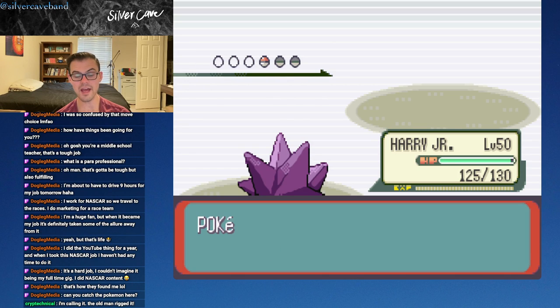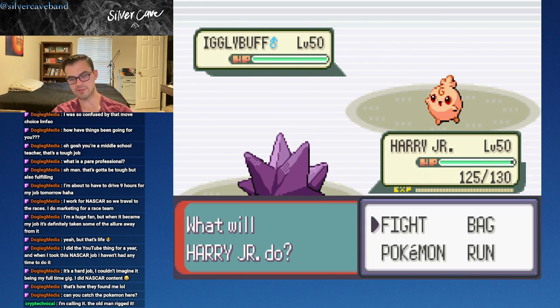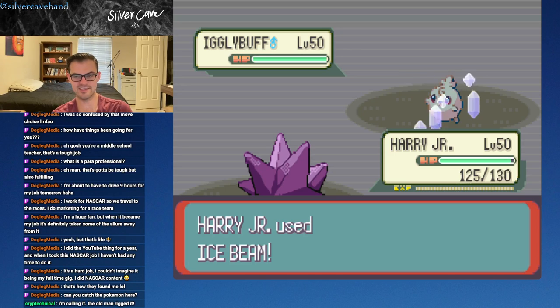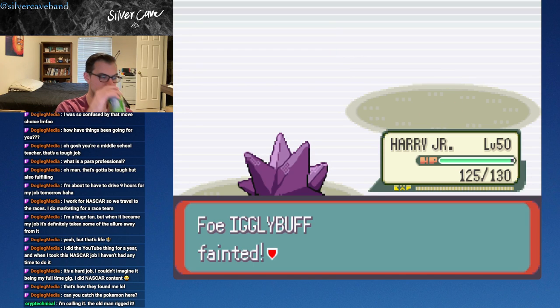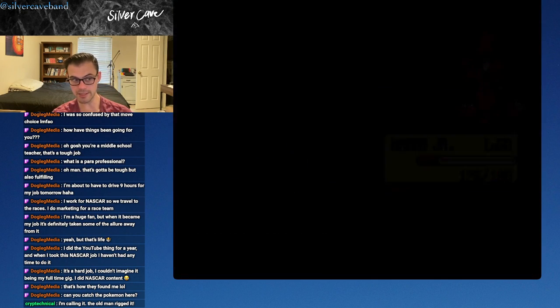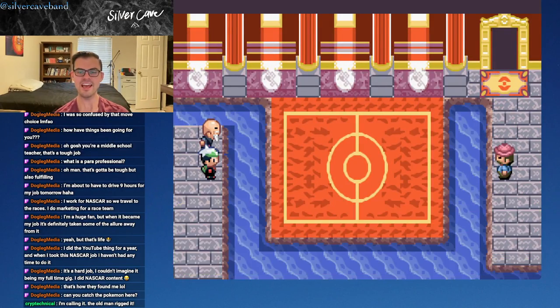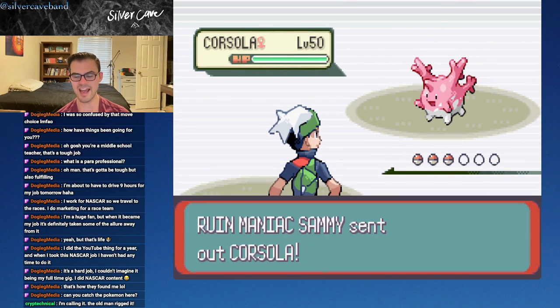The old man probably did rig it — we get two straight paralysis hits, we get taken out by the Wobbuffet, it was all bad and terrible. It's just bad luck — that's what kills me about the Battle Palace, man. I hate it.